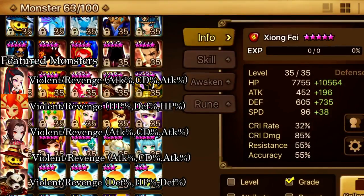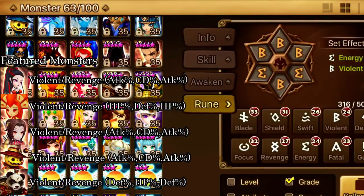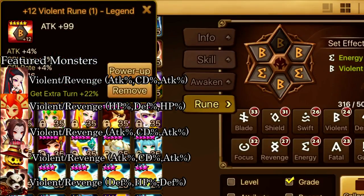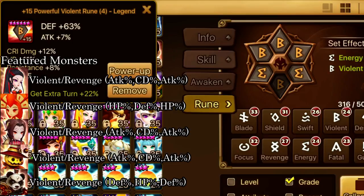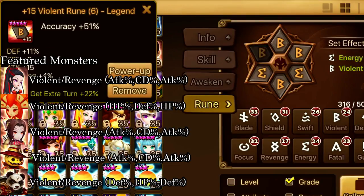And then I have my Panda — my 5-star Panda, which is the one I use in Necro. It has violent energy with HP, defense, and accuracy.